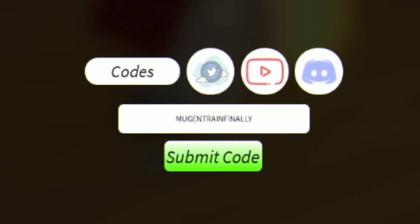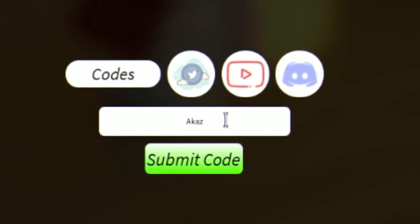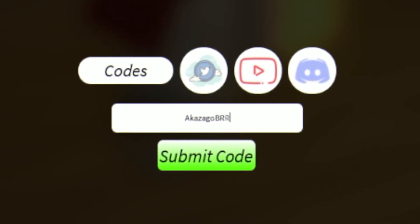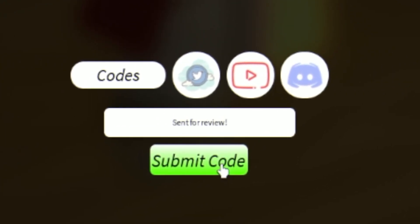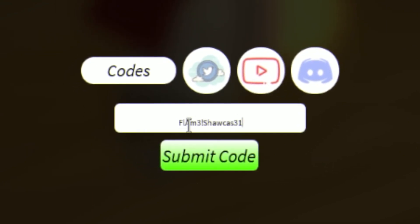Next we are going to redeem the code 'aKaZaGoBrR'. By entering this code you are going to get a race reset, which is awesome — make sure you have that one redeemed.